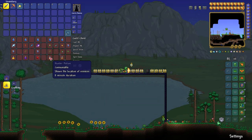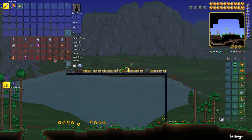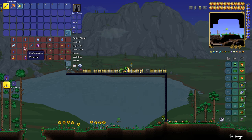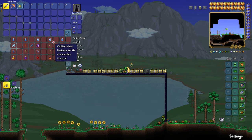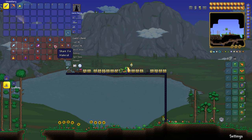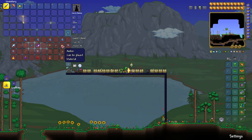The Hunter Potion shows the location of enemies. The Danger Sense Potion also shows the things that can hurt you. For the Hunter Potion specifically, you'll need bottled water, daybloom, shark fin, and a blinkroot. This will show you where enemies are so you can go in and kill them.